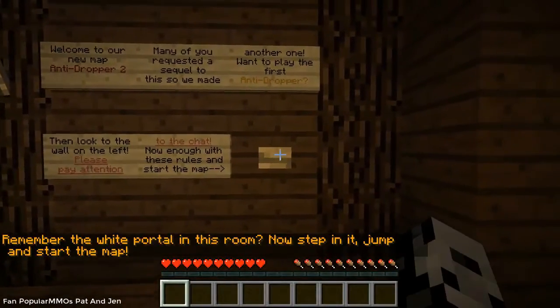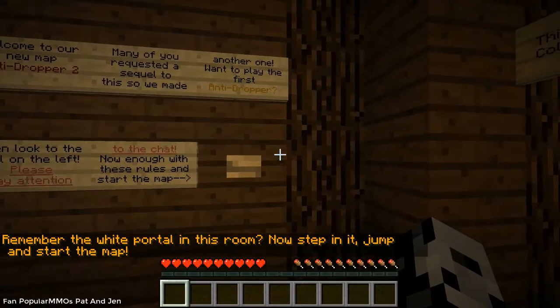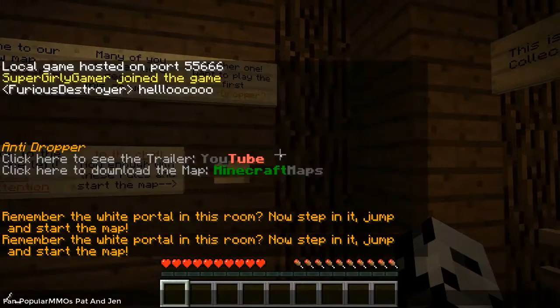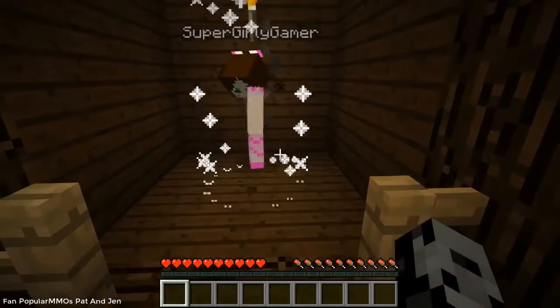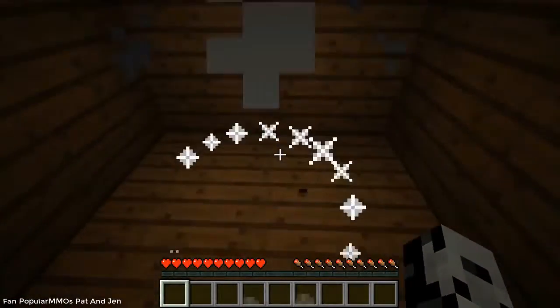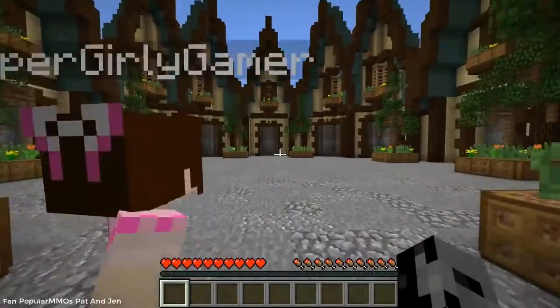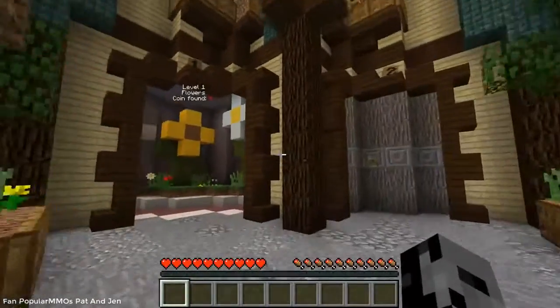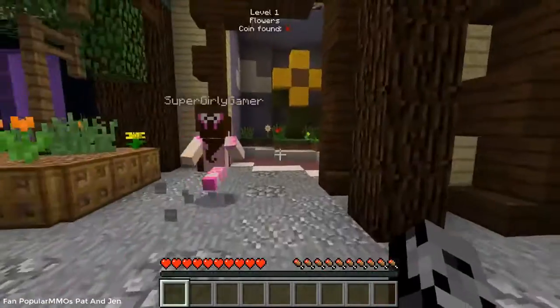Remember the white portal in this room — step in it, jump, and start the map. Okay, we're here, we've done it! So these are all the different levels. The first one's called Flowers — look at the big flower! If you haven't seen the first Anti-Dropper, I recommend seeing it because it's so cool. What you have to do is rise up all the way to the top.